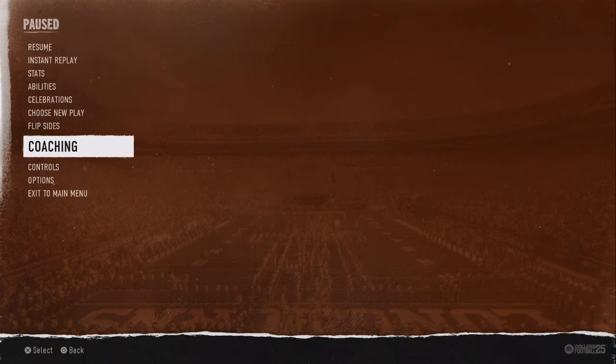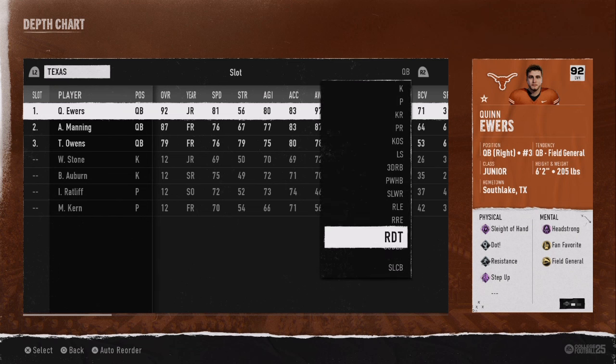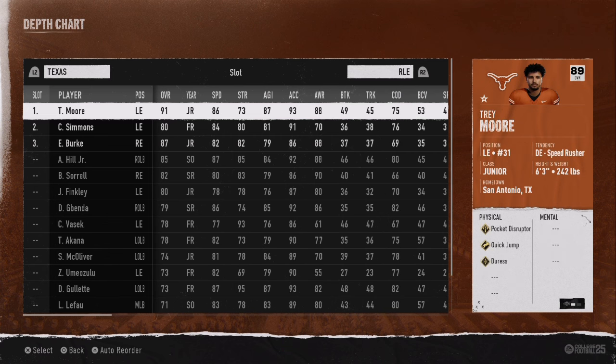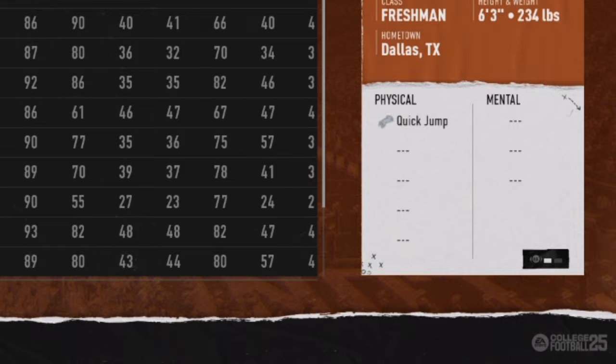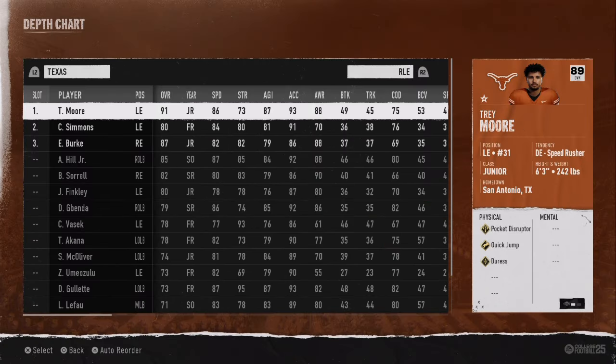The first thing we're going to do is go to coaching depth chart. We're going to make sure that we have two important pieces. Go to rush left in or rush right in and you're going to be looking for quick jump. If you have one on your team, that's okay. If you have two on your team, you're going to be locked down. It doesn't matter — platinum, bronze, silver, gold. As long as you have at least one quick jump, you're good. If you have two quick jumps, even better.